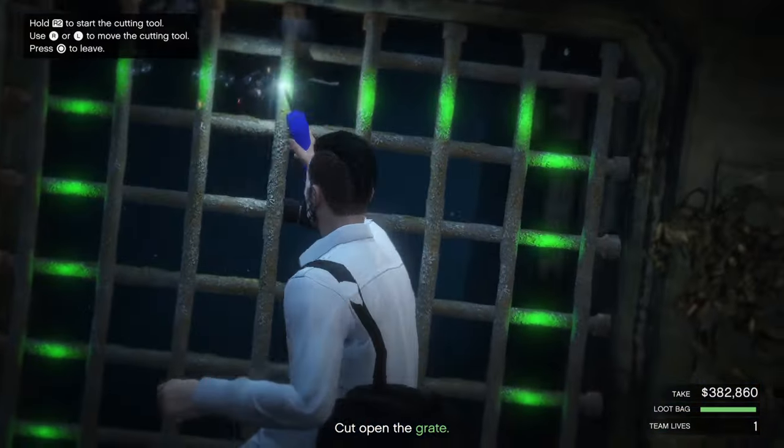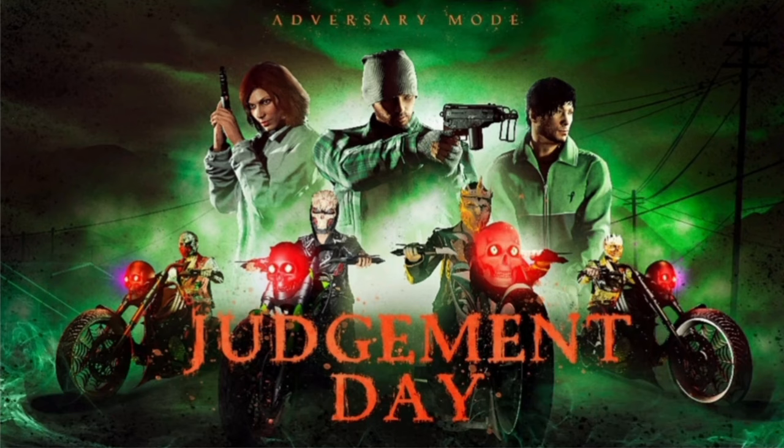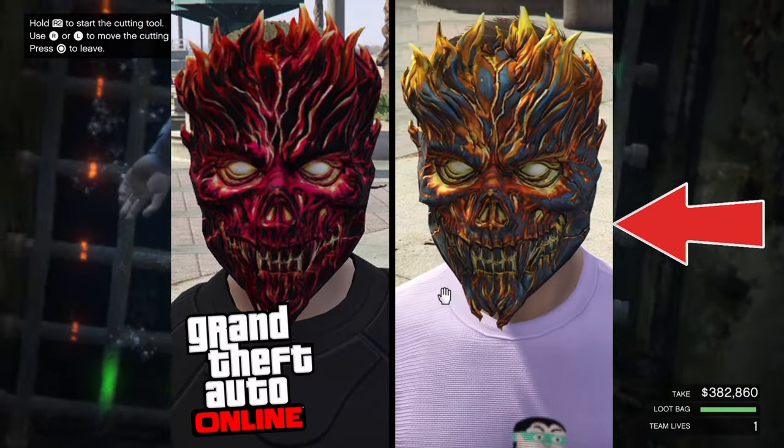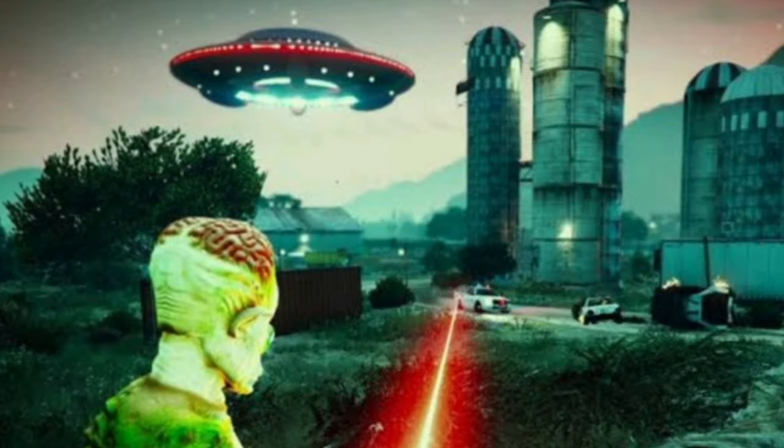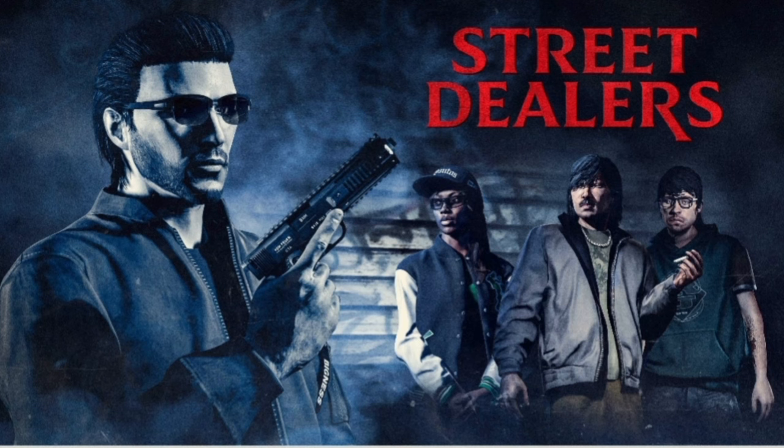Moving on to bonus money, we have double money and RP on the Judgment Day adversary mode. Your weekly challenge is if you win two adversary modes this week, you will receive $100,000 and the orange flaming skull mask. We also have double money and RP on alien survivals, and double money and RP for street dealers.